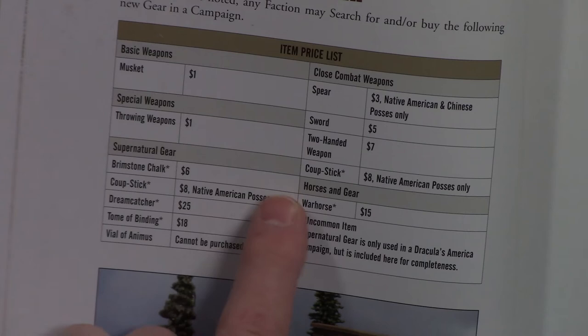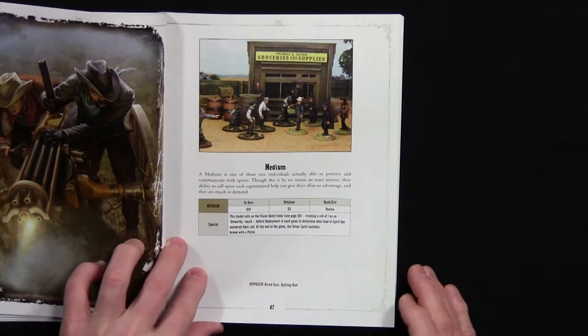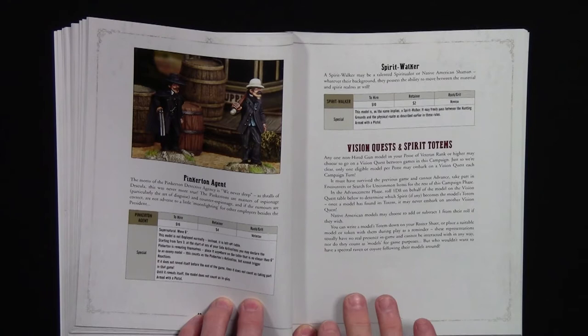There are some new hired guns you can bring in, including a medium. Those are the new hires available. Also, between games you can go on a vision quest — if you're successful you can get a special ability, but if you fail, the worst that could happen is your character is removed from the game. So there are some neat abilities you could get, or it could be disastrous for your character.